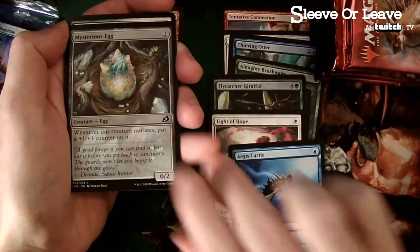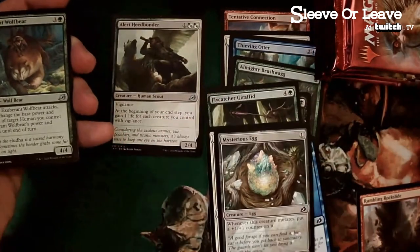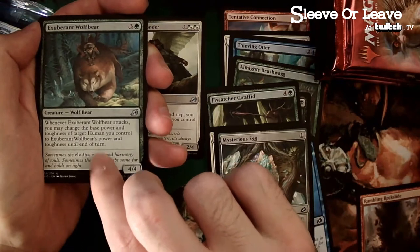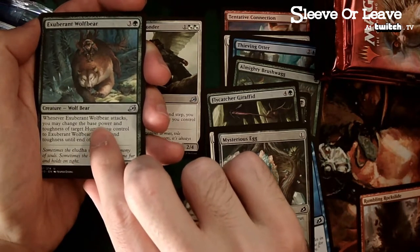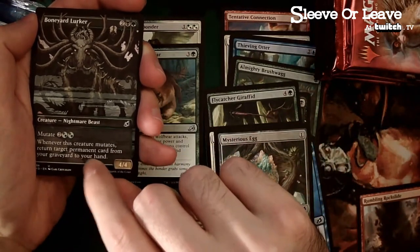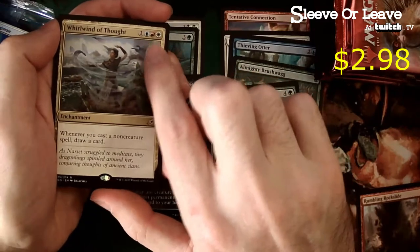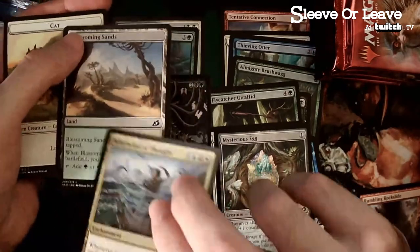Great card — we are playing red, I think you almost got to play red. First pack uncommons: gain one life for each creature you control with vigilance — there are a couple of green-white vigilance cards. You may change the base power and toughness of target human whenever he attacks. Look at this alternate art — that's a great mutate ability, four-four attacking on turn four, great card for green-black. Blossoming sands, woodland druid — we'll set this aside for you after the draft.